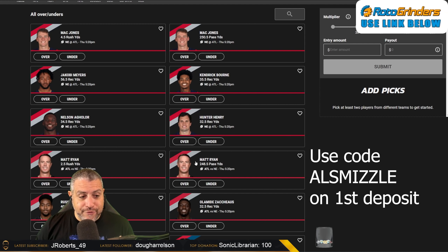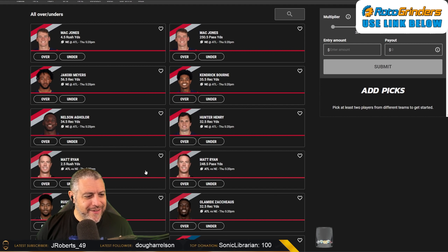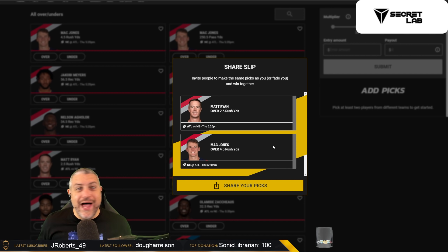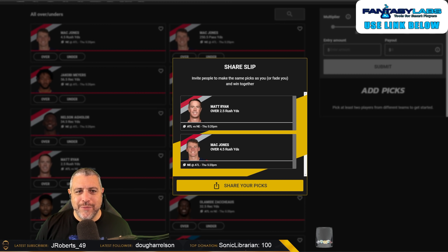Here are all the props they have up for Thursday's game — it's Wednesday when I'm recording this. It's stupid, but it's fun. We're going to bet overs because they're fun, even though they're less optimal. I'm going to take Matt Ryan over 2.5 rushing yards and Mac Jones over 4.5 rushing yards — all the memes — for $10 to win $30. What we have to hope for is that whichever team is winning doesn't have the ball last or they're not within range, because three kneel-downs can take this away from us. This is going to be a sweat all the way until there are three zeros on the clock.